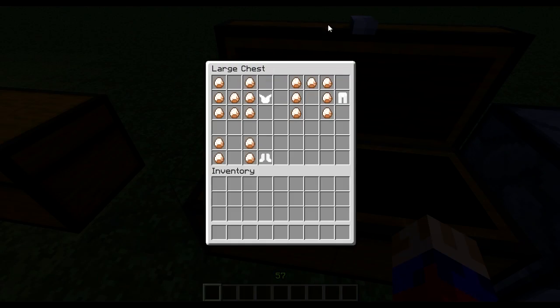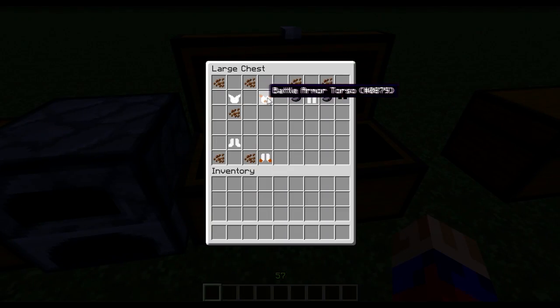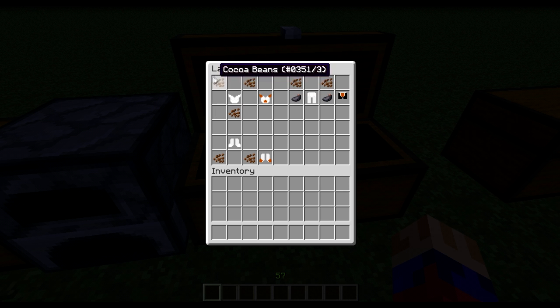Now moving on to the armor. With warrenite crystal you can make battle armor torso, shaped basically how you normally make armor but with warrenite crystal. To make the armor with color you can use cocoa beans. You put cocoa beans with the white battle armor and you get a colored version.